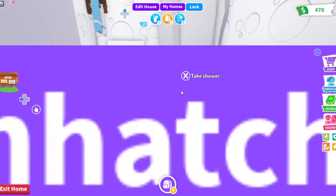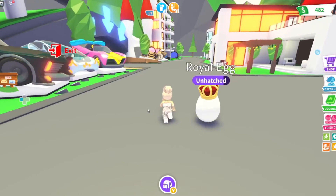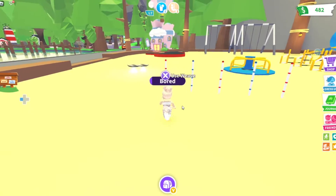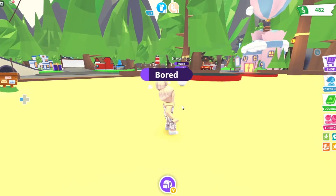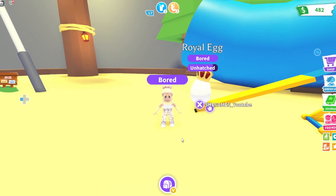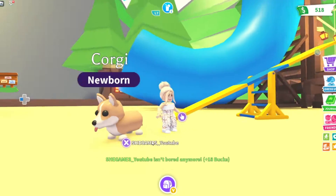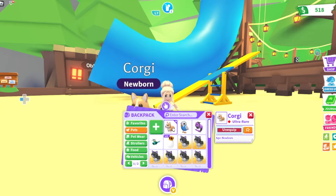I'll take a shower in the meantime — don't want to be stinky. This egg wants us to go to the playground, so we are on our way. Park break! It's almost there, almost ready to hatch. What is it? Show us. Aw, a corgi! How cute. It is an ultra rare.